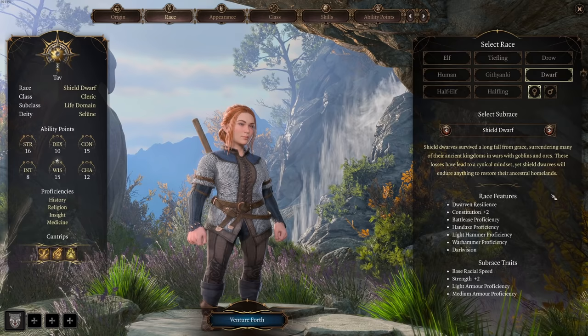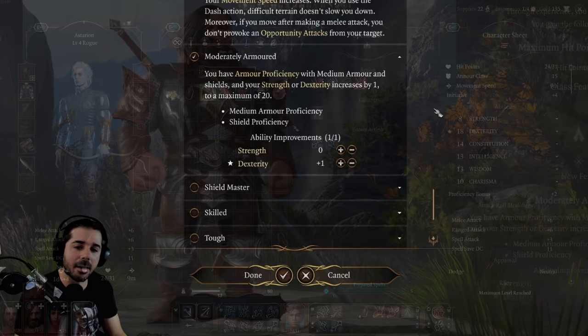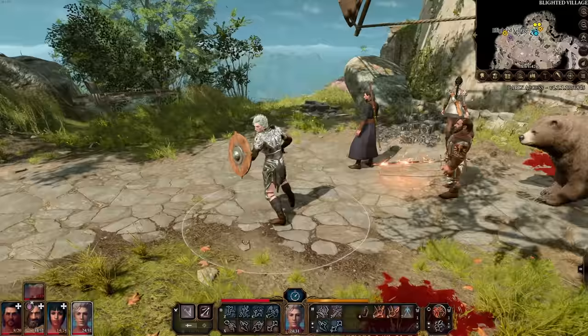Keep in mind that the Githyanki and Shield Dwarf races give you medium armor proficiency in character creation, so they won't need this feat. For the rogue and warlock, this can significantly boost armor class — especially with a shield. You can get 15 armor class from the Githyanki armor, add plus-2 from your dexterity modifier, and put a shield on the warlock. Probably not a bad feat if you have a plan and really care about a high armor class.